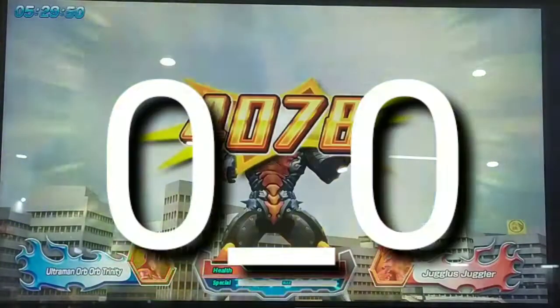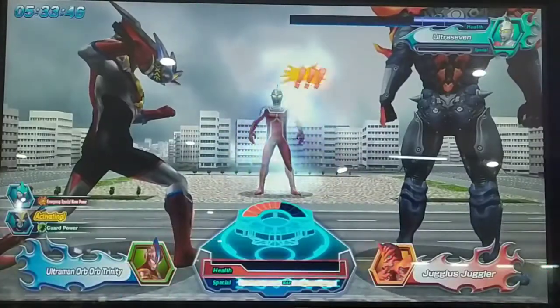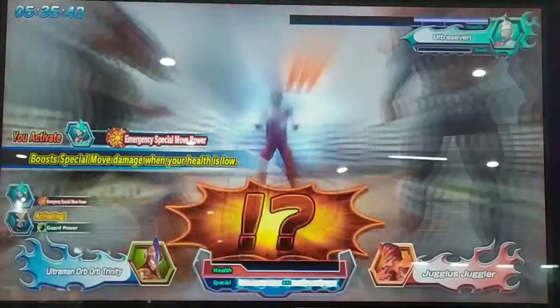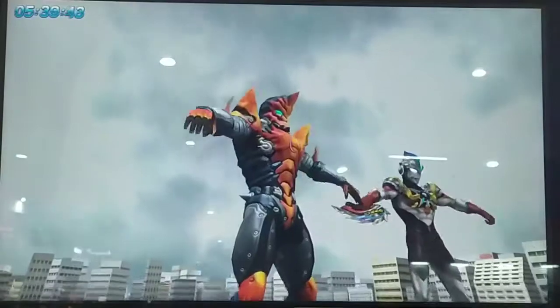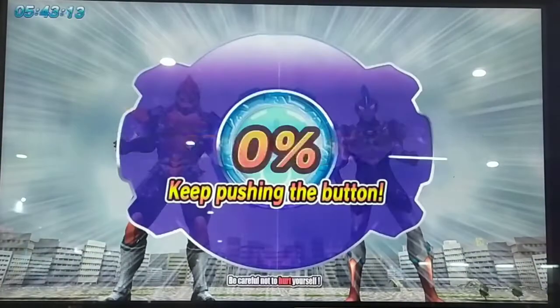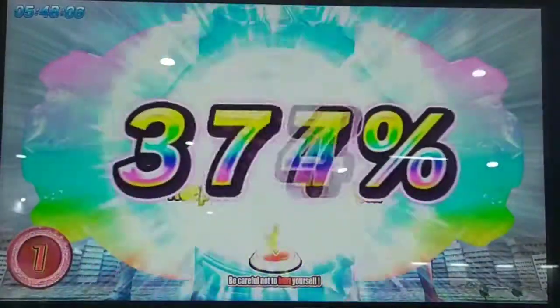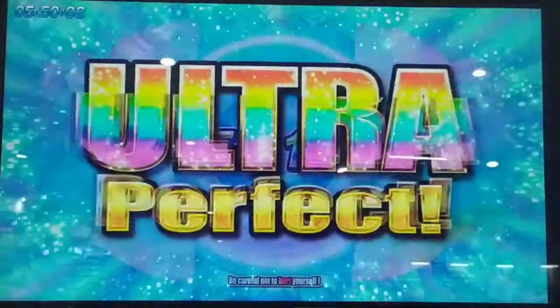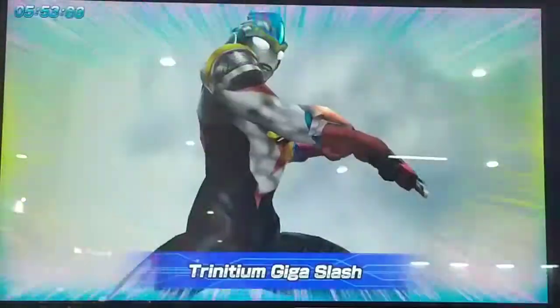You barely survived that! Time for your attack! Assist Skill activated! Your special move gauge is charged! Defeat your opponent with the power of affinity! Here we go! Nice! Great! Ultra perfect! Affinity special move! Nice!